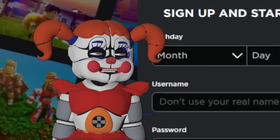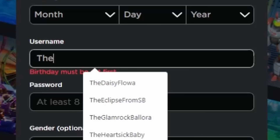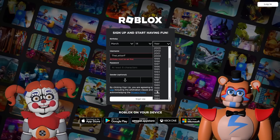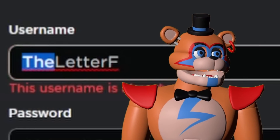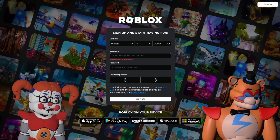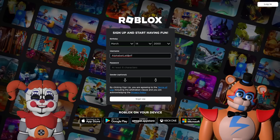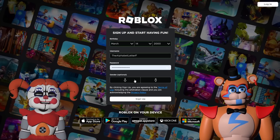Her username — should we just try like 'the letter F'? Yeah, see what pops up. Oh, birthday must be set first. Alright, I don't know F's birthday, so it's going to be March 14th, born in the year 2000. The username is already in use, unfortunately. What if you try regular F? Regular F is going to be too short. What if we type in evil F? The F wasn't actually evil, though he did do some evil things. The username is already in use anyway. Alphabet letter F — that works! I feel like I like that better.